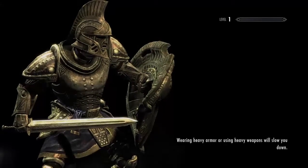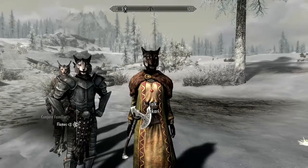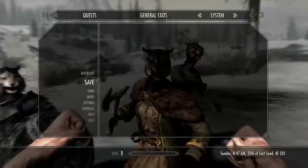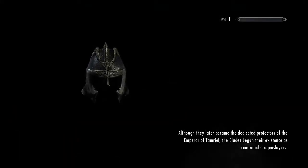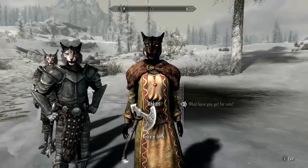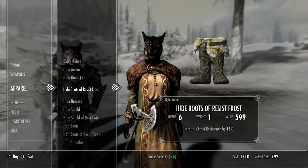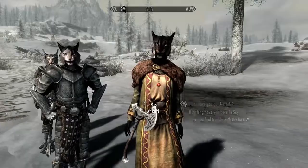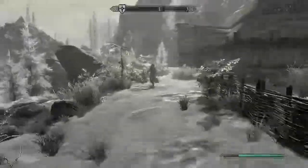To reset a merchant's inventory, you quick save right before, give her a quick tap — a light punch — and then load your game. When you talk to her again, you'll see her gold is back and her inventory is completely reset from the punch. We did not have to wait two days for the inventory to reset like you usually do with merchants.